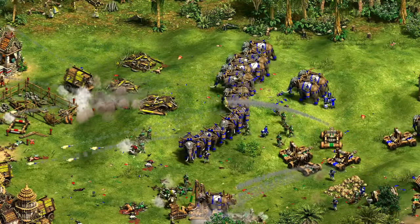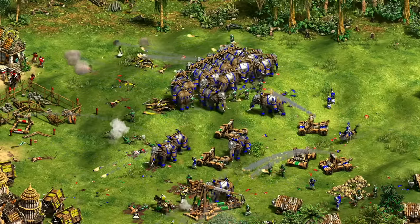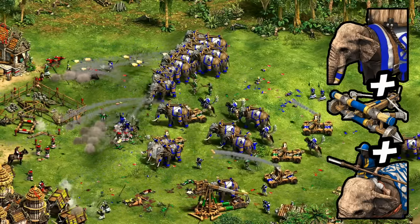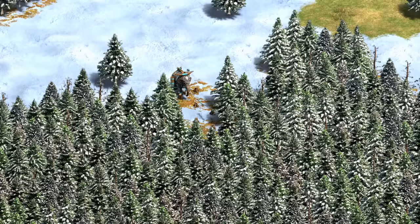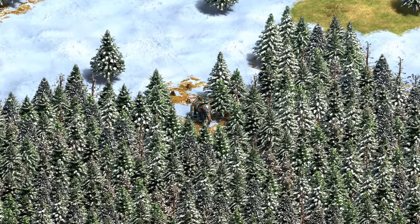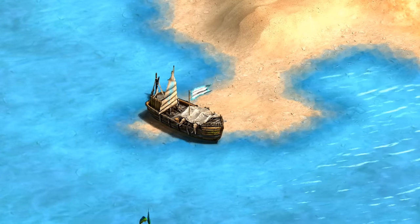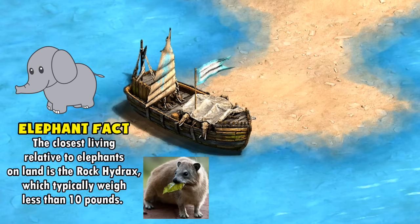Hey guys, Spirit of the Law here. In this video we're doing a deep dive into the Khmer ballista elephant. There is so much to love about this unit — it's a combination of an elephant archer, scorpion, and in some ways a battle elephant all in one. It was a real thing historically, with Khmer elephants carrying a large crossbow. They're the only Castle Age unit that can cut a path through trees, and fun fact: if you put 10 ballista elephants in a transport ship, it shows miniature elephants peeking out the sides. This is not a mod — you can try it yourself.